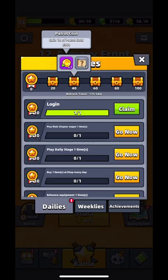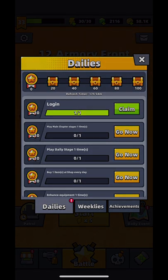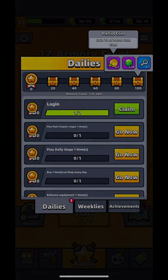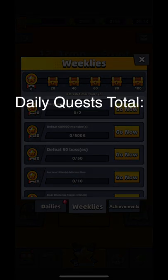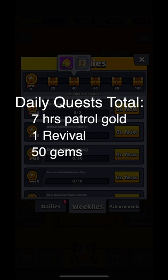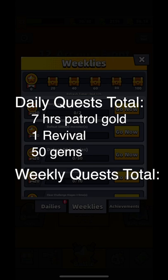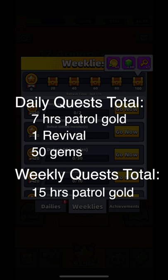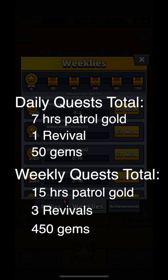Number 4: New Quests and Achievements. The new quests and achievements give us quite a lot of gold and gems. The daily quests reset every day. Finishing each quest gives us 10-20 points, and we can get rewards for every 20 points. The daily quests give us 7 hours of patrol gold, 1 revival, 50 gems, and 1 silver chest key in total. The weekly quests are similar but reset every week, giving us 15 hours of patrol gold, 3 revivals, 450 gems, and 1 gold chest key in total.